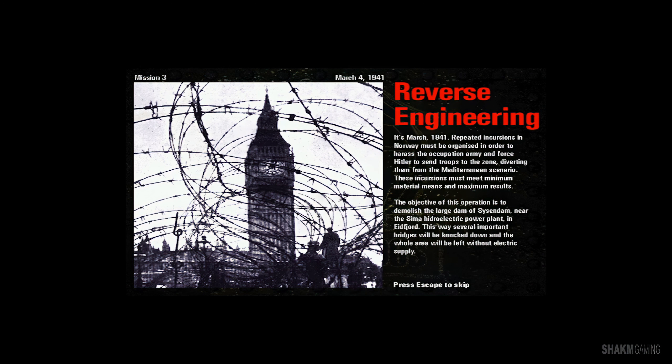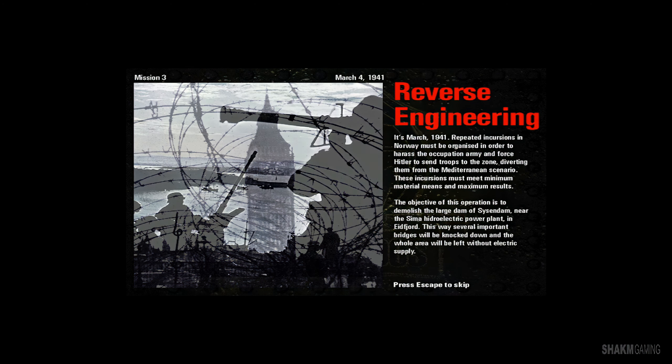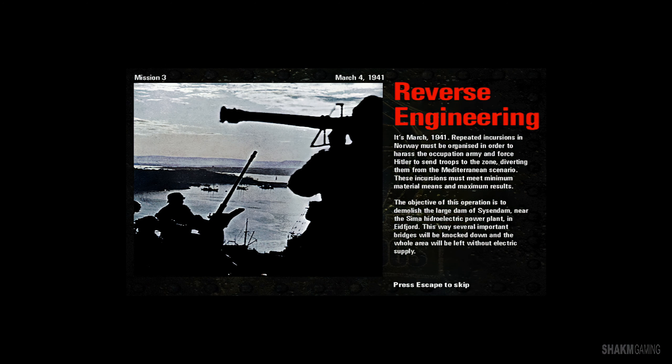It's March 1941. Repeated incursions in Norway must be organized in order to harass the occupation army and force Hitler to send troops to the zone, diverting them from the Mediterranean scenario. These incursions must meet minimum material means and maximum results. The objective of this operation is to demolish the large dam of Sisendam near the Sima hydroelectric power plant in Eidford. This way, several important bridges can be knocked down and the whole area will be left without electrical supply.